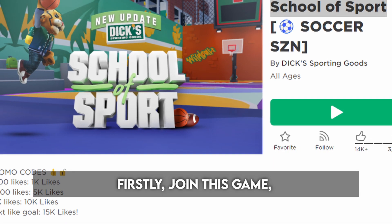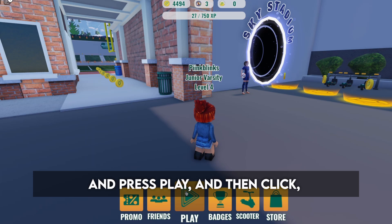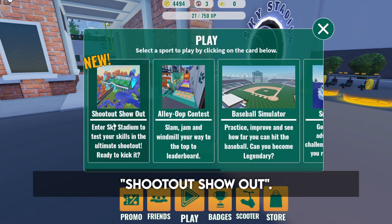Firstly, join this game — School of Sport. Look down here and press play, and then click shootout show out.